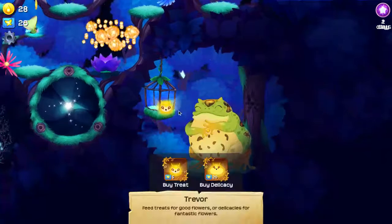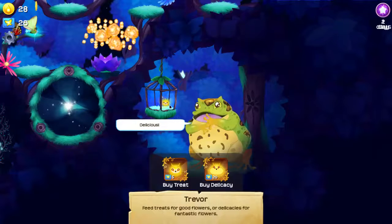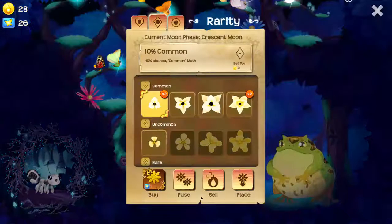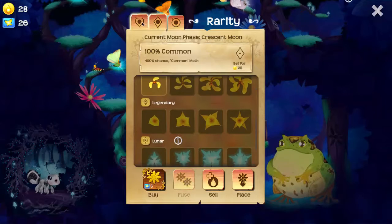And now we can feed Trevor the toad — he eats fireflies. And we get a 10% medium flower, and a 10% common flower, and another 10% common. Now with these we can fuse those, fuse those, and fuse those.